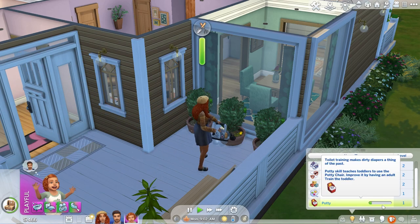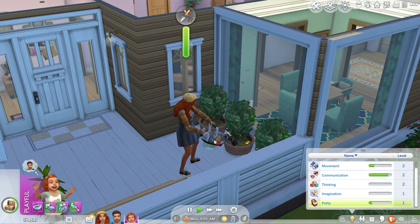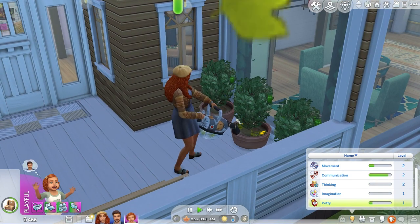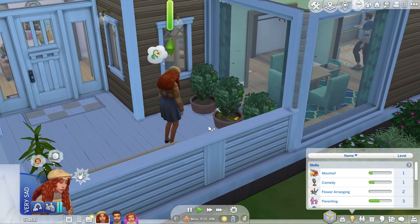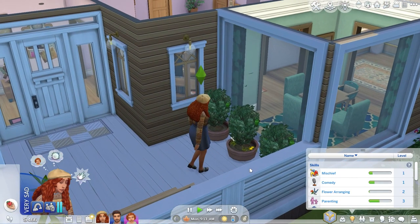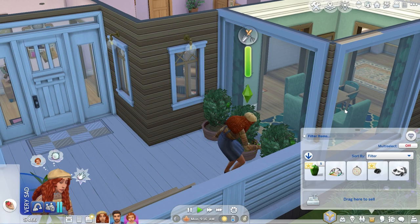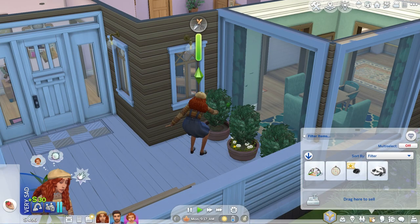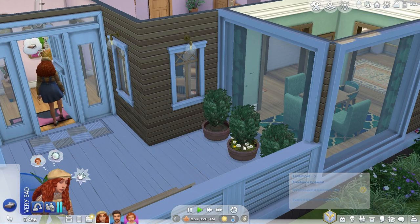Potty training is a skill we need to accomplish — Willow does need to max out the potty training skill, and it only goes to level three so it shouldn't be too difficult. Mom seems a bit stuck in a loop with the weeds. Let's go harvest all the bell peppers — this is currently how we're making money in the game because I don't want to get the parents a job. Reached gardening level three — good job Wilhelmina!